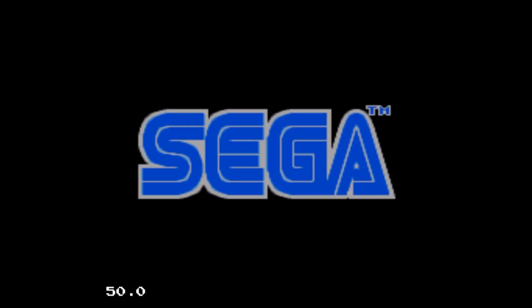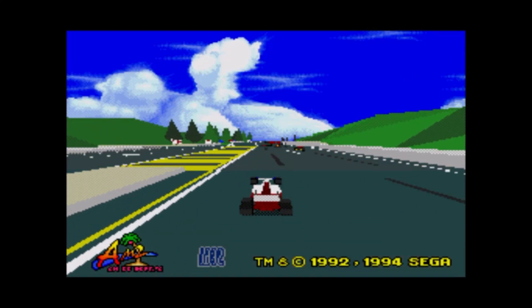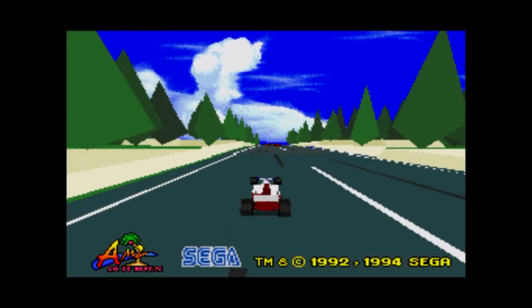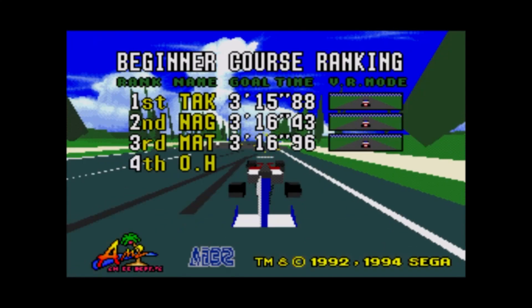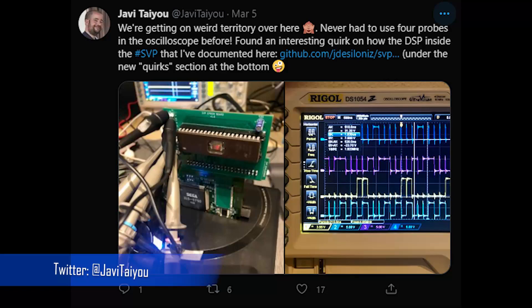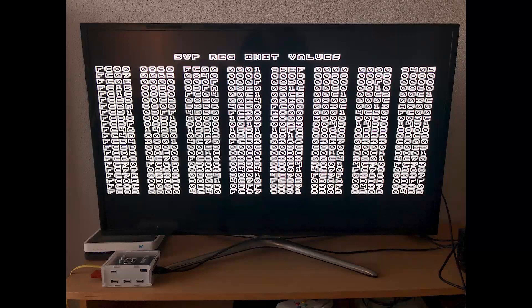So this next thing isn't an engine, but it's a very interesting development. The SVP inside Virtual Racing has never really been explored in homebrew. Some devs believe Virtual Racing did not make full use of the SVP. Given the SVP is now available in FPGA, people have begun to wonder if a game could be written for it. But in order to do that we need a better understanding of the chip itself, and that's where Havita Yu comes in. He's currently researching the SVP and documenting it, so fingers crossed in the future we might see something for this chip that isn't Virtual Racing.